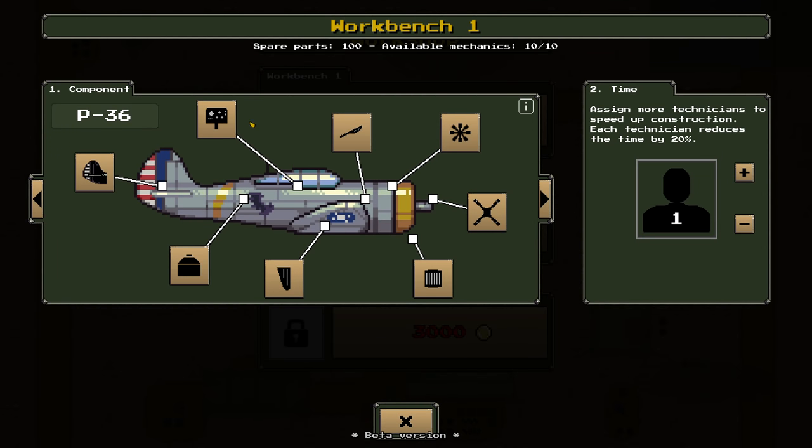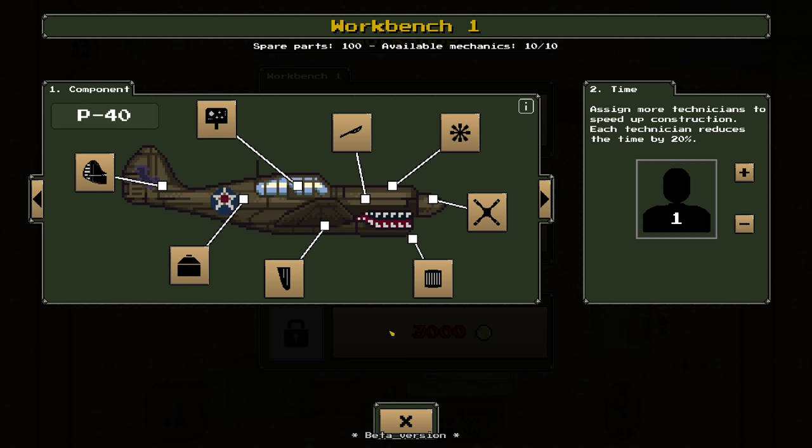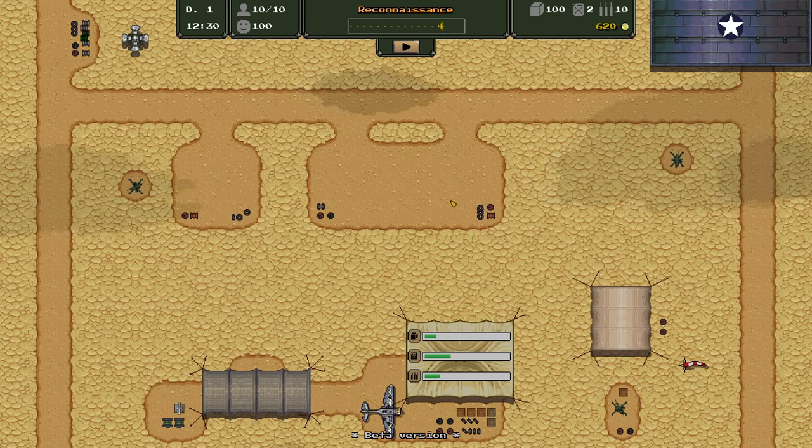Here we have the workbench where you can craft various parts for your aircraft. For the P-36, you can make a new propeller or engine — we actually have some in stock already. You can do the same for the P-40. Overall, pretty cool — lots to do and manage.